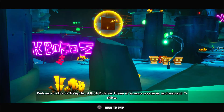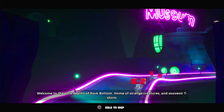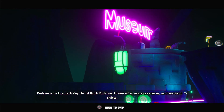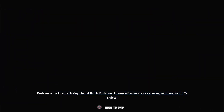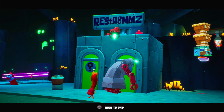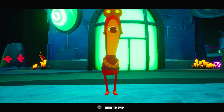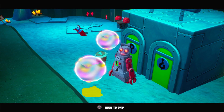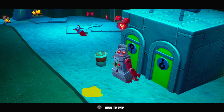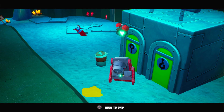Especially since it's only been in one or two episodes. 'Welcome to the dark depths of Rock Bottom — home of strange creatures and souvenir t-shirts.' That's nice. There's an NPC here — oh my god, he peed himself! Oh, he just wanted to use the restroom! Poor guy. He just had to use the restroom.